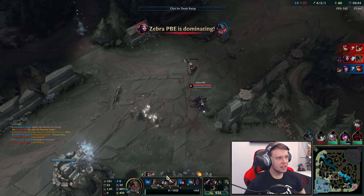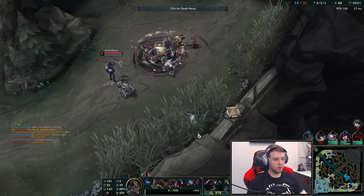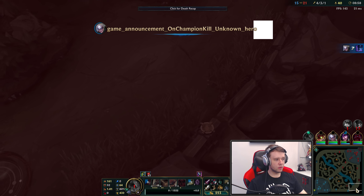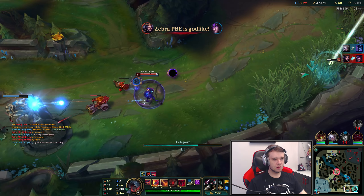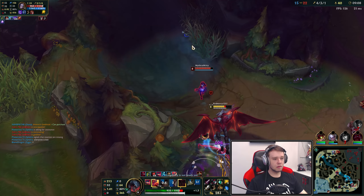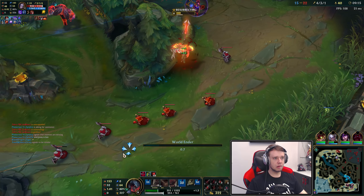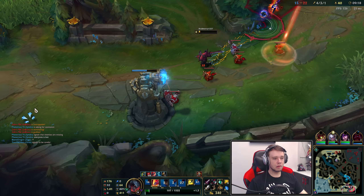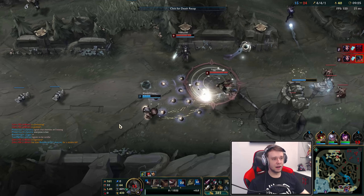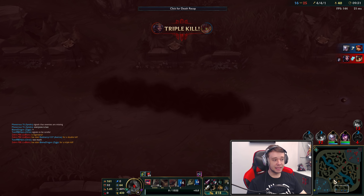Bro, this LeBlanc. She's everywhere. I can't go anywhere without this LeBlanc showing up. She's 8 and 4 now. Damn, she's literally just running around and getting kills. I'm actually going to TP bot lane. Okay, let's go for the Mob Malamortis here. Let's get that. And let's also go for a Mar. I'm going to TP to this ward right here. I'm overpowered on Earth, man. This is a rough one for sure.